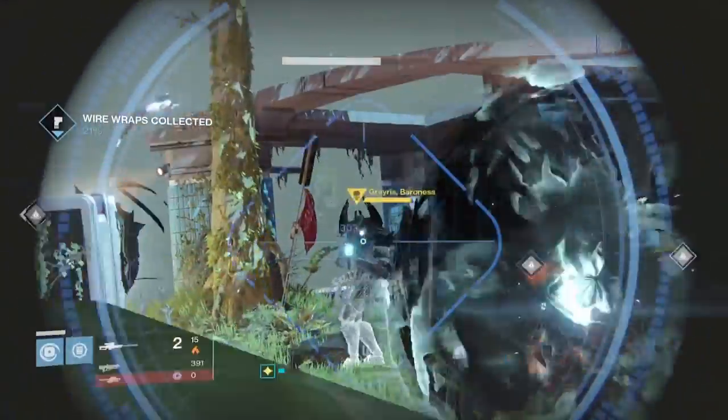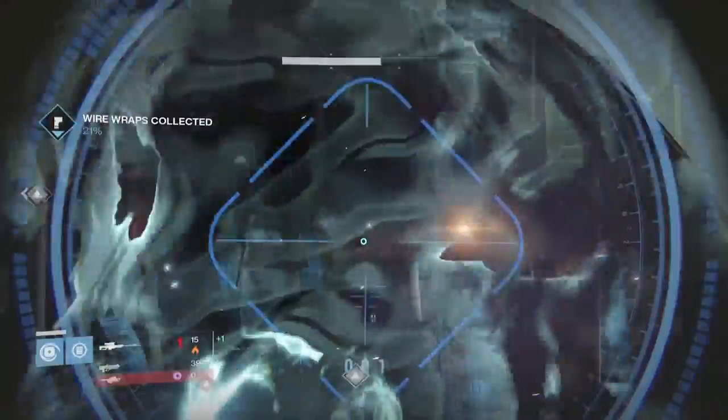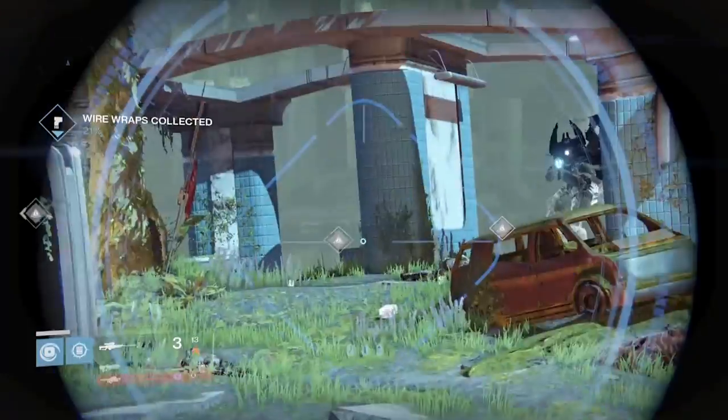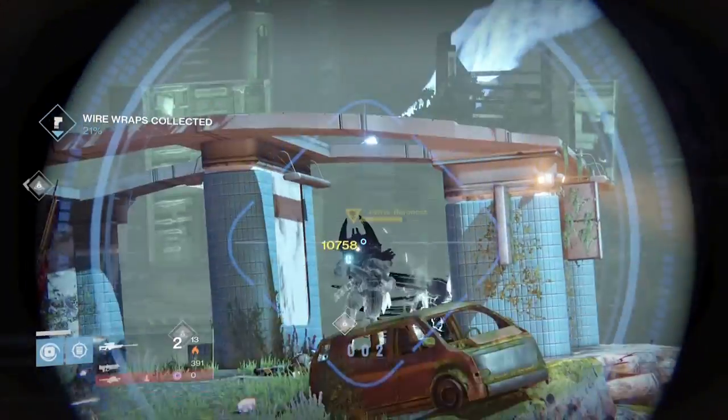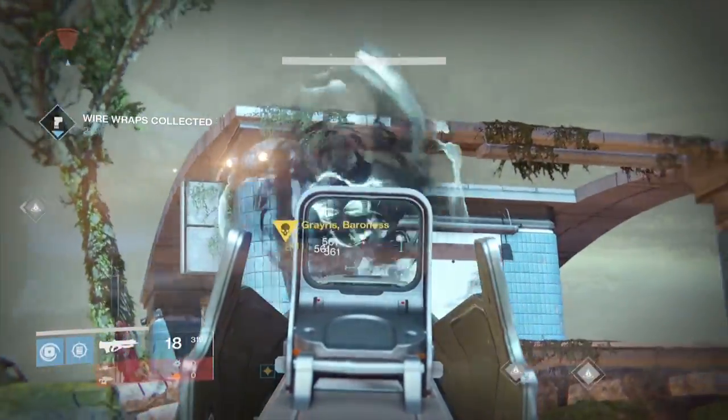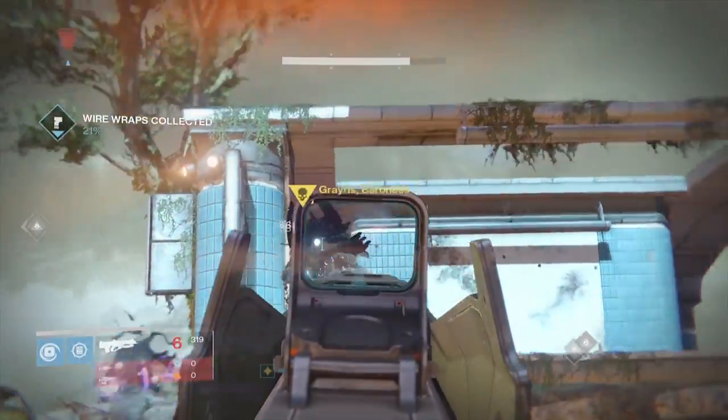Greyriss is pretty tough on your own. You won't be able to go toe-to-toe in a close up battle because there will also be a load of other Taken around. I suggest sitting back at a distance and sniping Greyriss, and possibly rushing with your super to find some more special ammo. My favorite weapon for these fights is the Sleeper Simulant as it does immense precision damage while keeping you out of harm's way.